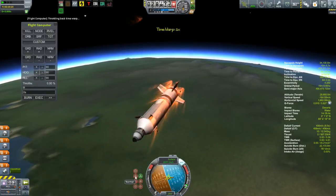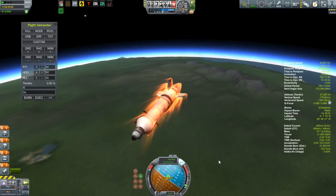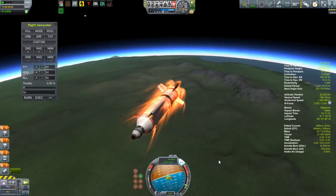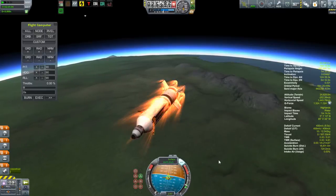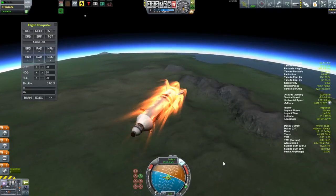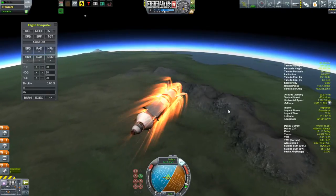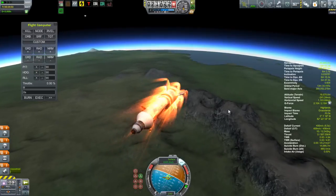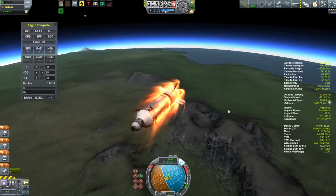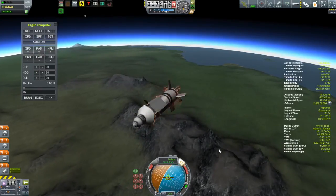I turn off the flight computer and something just broke off — though I still have communication. I put it on the stock retrograde holding button and I'm trying to maintain control of the roll manually. I start noticing that the roll controls are backwards — right is left and left is right. I've had this happen before and it has to do with decouplers or docking ports that are upside down. The decoupler that was holding on to the payload was upside down, and that sometimes confuses the control system. So it's getting awkward to keep control, with SAS wanting to spin it one way while I'm fighting it to go back the other way.